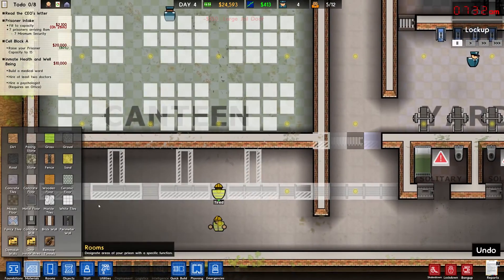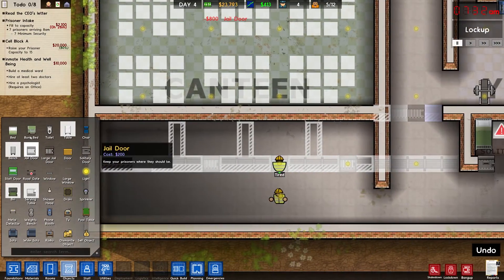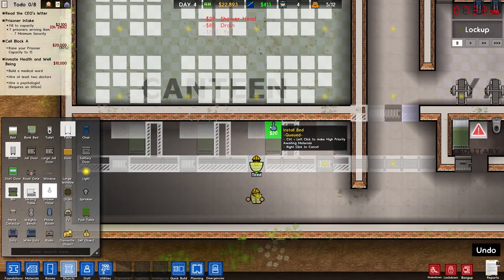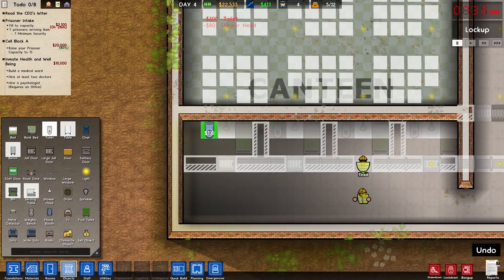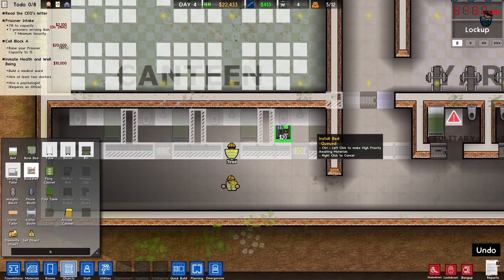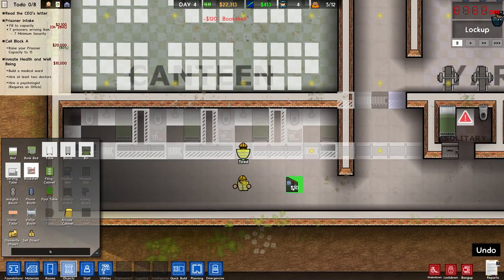Alright, let's set up our doors first, and then bed, drain, shower, toilet, bookshelf. Oh, that's what I did - I didn't set it up the same way because I didn't put bookshelves in these. It's alright, they can sit there and read while they're on the toilet. This guy's got a little bit more space. Alright, go go.